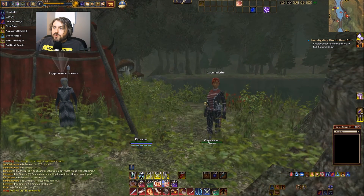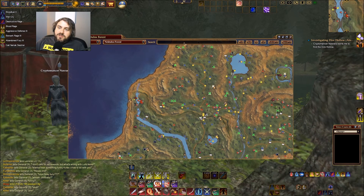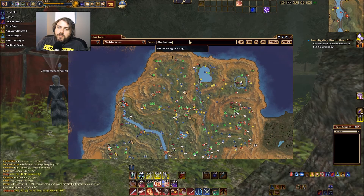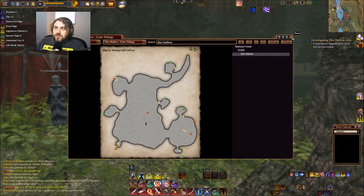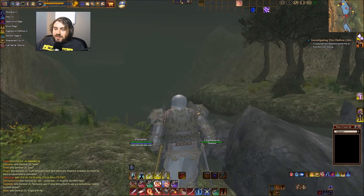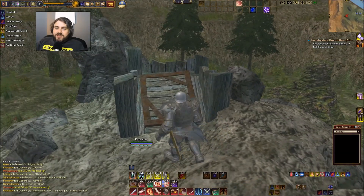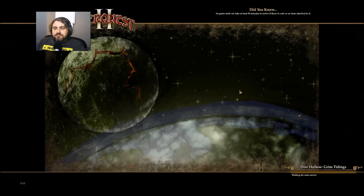She wants me to find the Dire Hollow, which I imagine is in the same place. Let's check. Dire Hollow — it's in the other zone. I'll go down there and start back whenever I get inside. We can see it's just like the other side, shaped almost exactly the same. They just placed it over here. Yeah, that was it.